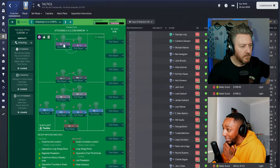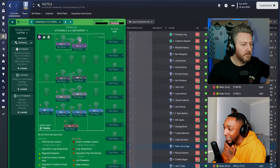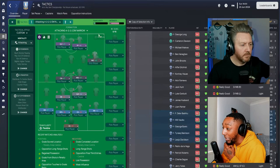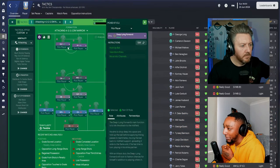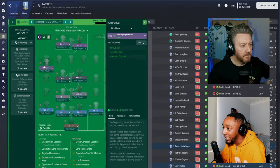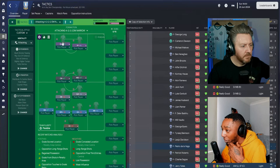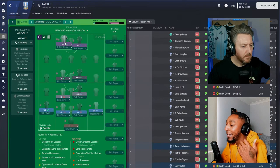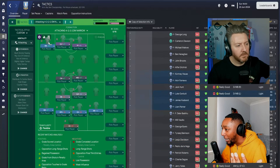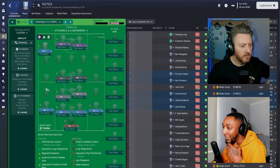On the left-hand side of central midfield, we have a central midfielder on attack — making forward runs inside the box. The mezzala uses the right half-space, while the central midfielder attacks the box. Up front, on the right we have a pressing forward on support — holding up the ball for the mezzala or central midfielder. On the left, a deep-lying forward on attack, dropping deep to receive but also looking to score, move into channels, and support the left wingback.